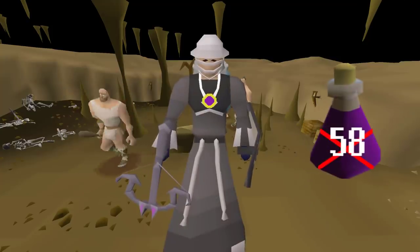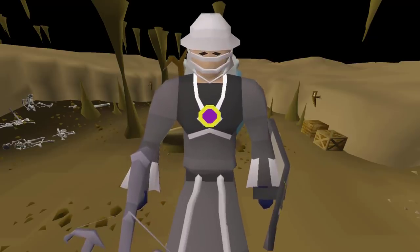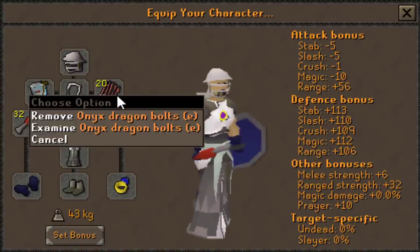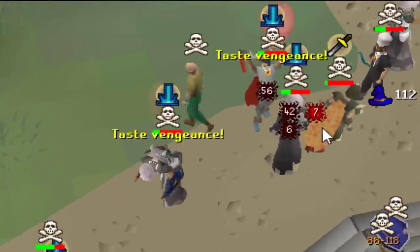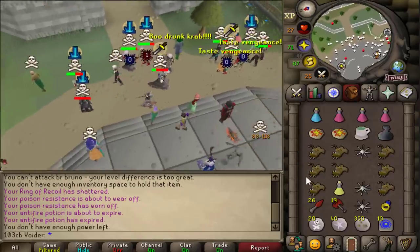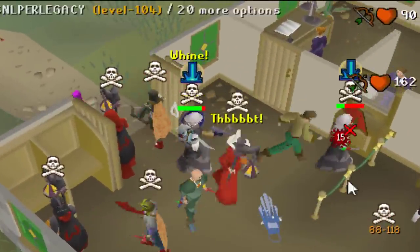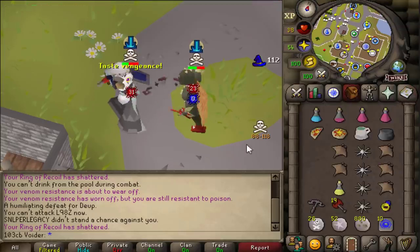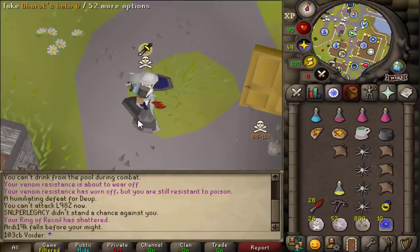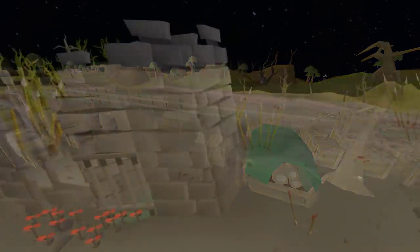I've collected some data: 58 people I fought didn't antifire, however 15 people did antifire. After this video a lot more people are going to antifire, which makes the Dragonstone Dragon bolts not that great. The Onyx bolts hit higher with the spec than Opal Dragon bolts. It's Dragonstone Dragon bolts or nothing for me, but I'll tell you a place most people probably won't be antifired - that's deep wildy. Let's test it out.